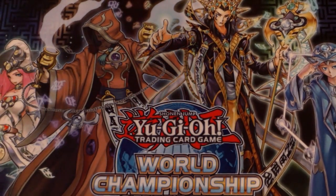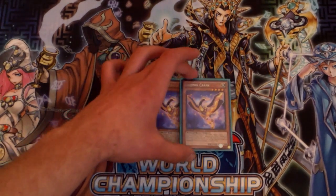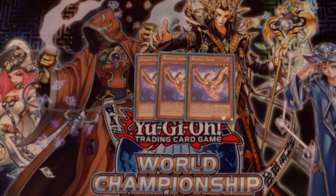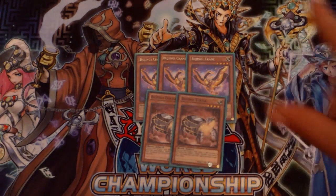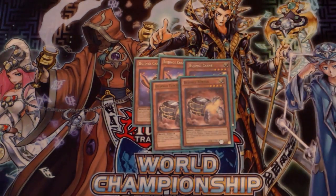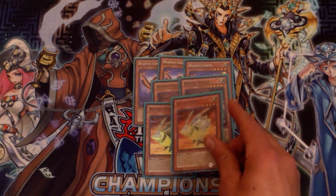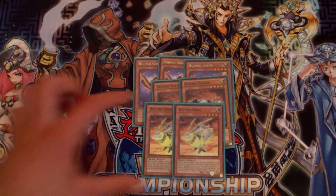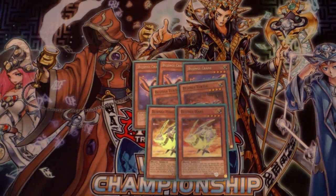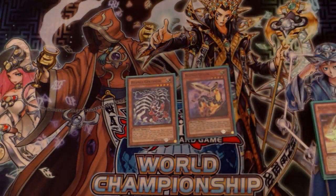For the Bujin monster lineup of course you've got Bujin Crane — really good, should never run less than three. That was the original attacker of the Bujin beast-warrior type monsters. Bujin Turtle is probably the best graveyard-activation Bujin card — prevents targeting of any kind, monsters, spells, traps, banish from the graveyard, negate targeting. Next is the negation of destruction, Bujin Hare. First turn I usually dump this because I don't want my opponent to Dark Hole me, then after that I'll start dumping Turtles.